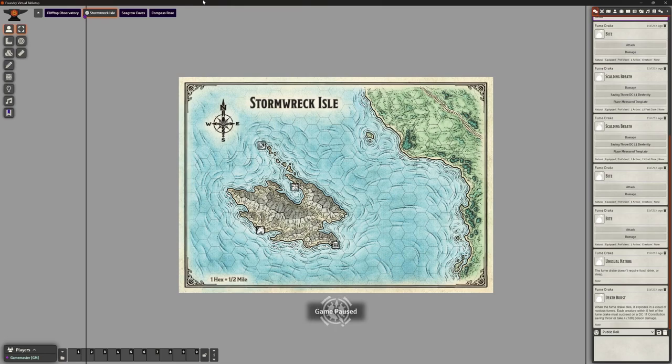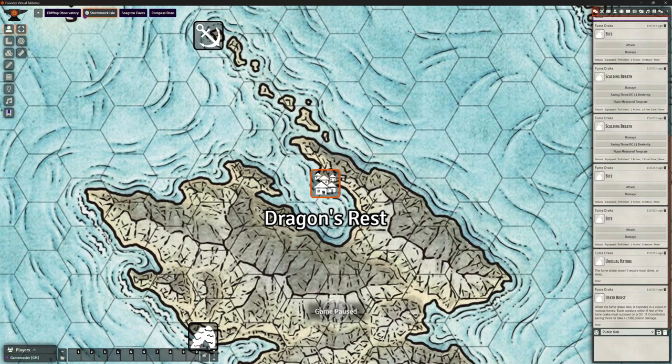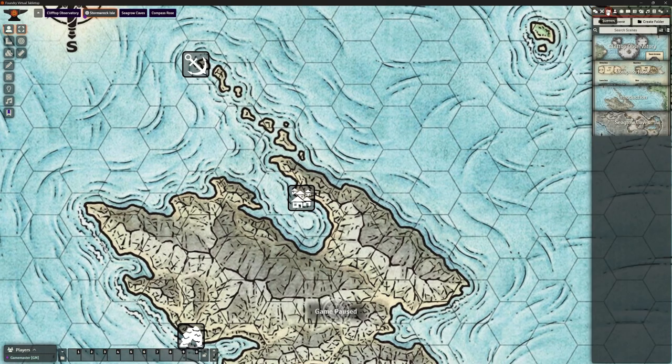Welcome back, this is the Clay Golem and this is our Foundry VTT version 11 series where we're making the Dragons of Stormwreck Isle adventure module. We have the Clifftop Observatory done from the last video, we've now got the Seagrow Caves and the Compass Rose completed — that leaves us with just one major location to sort out, which is Dragon's Rest, and we should be able to get it all done in one go.